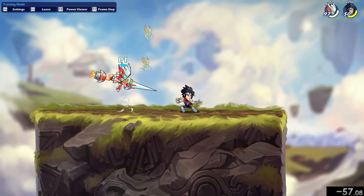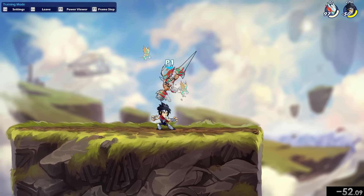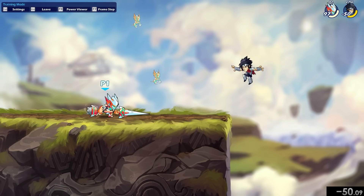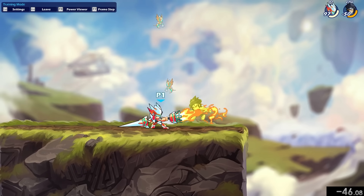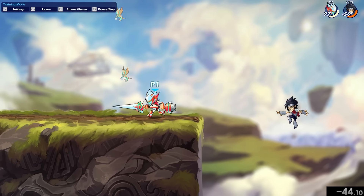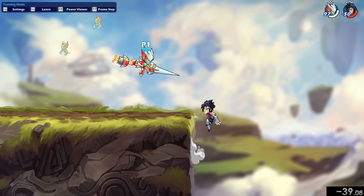Lance: the main way they're going to KO you is with Sair, so always be aware of Sair range. If someone's just hopping around trying to bait an option and going for that move, they're probably going for the Sair. If you're in red, you can stay on the ground safely because several of their moves are not going to KO until very late. Always be careful of falling Sairs, and try not to panic jump in neutral because that's how they catch you early.